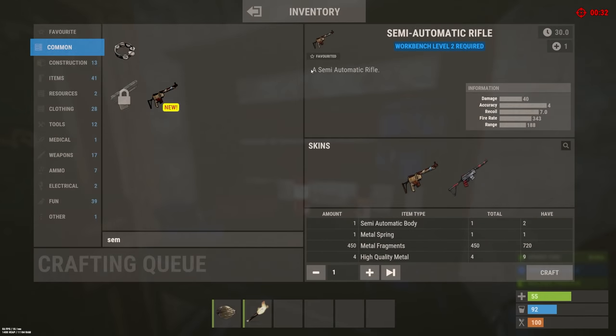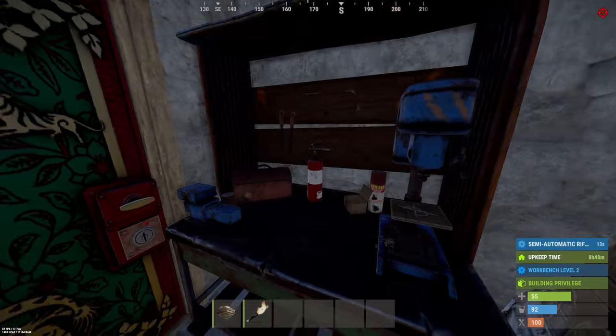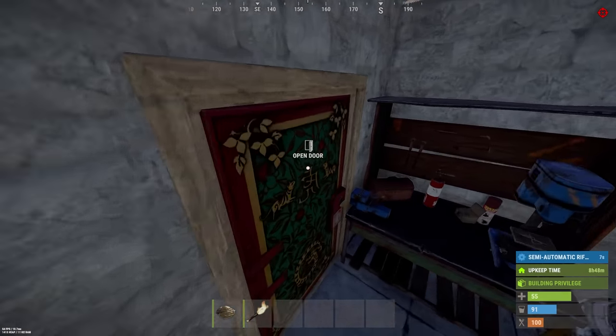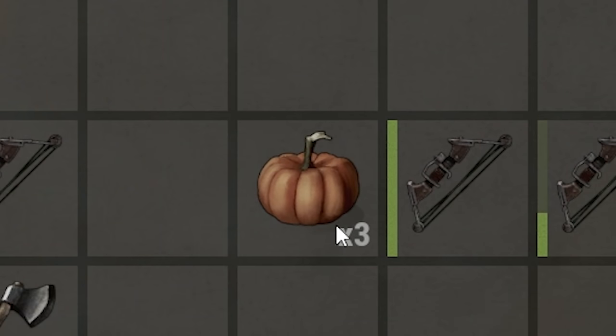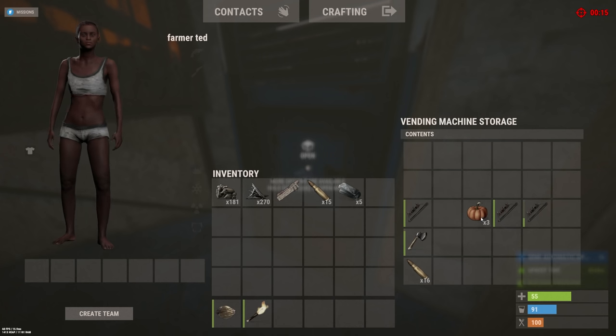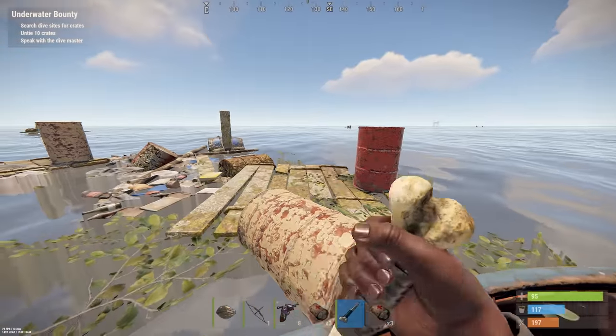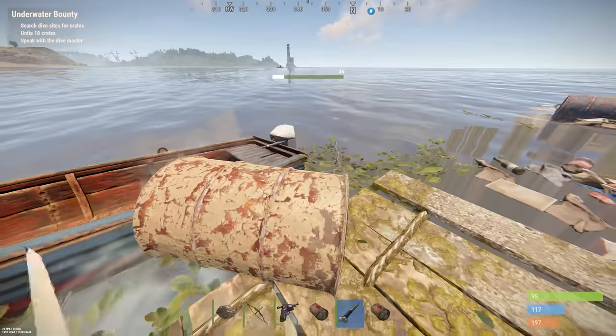I'm crafting the first semi-rifle for the second shop — let's give it a fancy skin at least. The 5.56 is still selling. I took the scrap I'd gathered so far and went to buy a boat, with the idea being that you can farm a lot of scrap on the ocean.